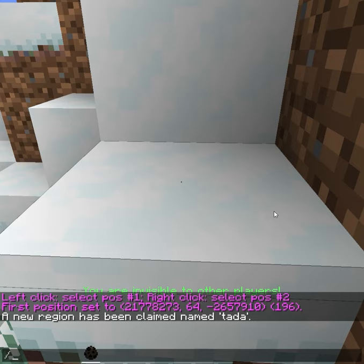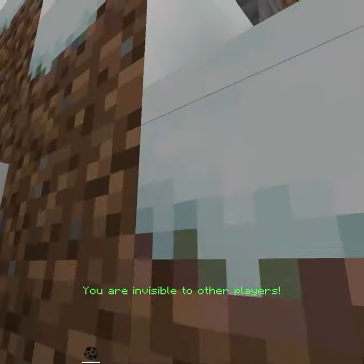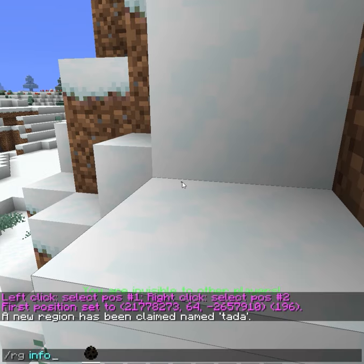Now it's common to let a friend be able to do stuff as well. To do that, just add your friend to the region you own. Simply stand in your region, as I'm doing right now — I'm in the region — and do /rg info.